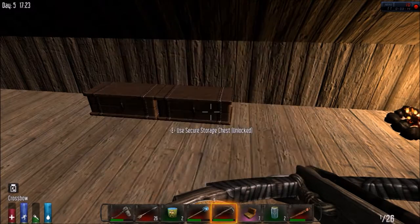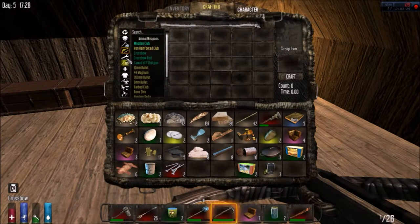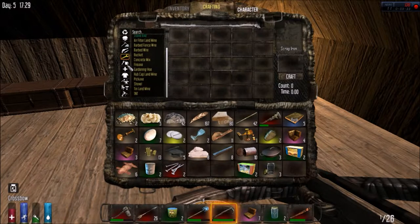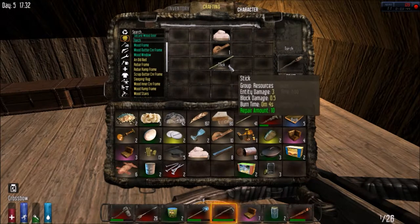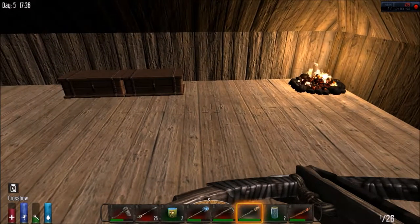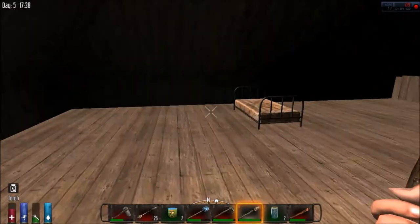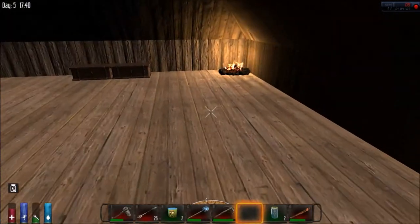I'm going to show you how to make a torch. To make a torch you have to have the tallow, as I said before. It used to be all you needed was cloth fragments and sticks and it doesn't work that easily anymore. I believe it's under tools - let's see - torches, no. Here we go! Torch - you have to have one tallow, one cloth fragment, and one stick. I've already made this recipe before so I can already make myself a torch.